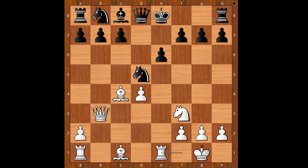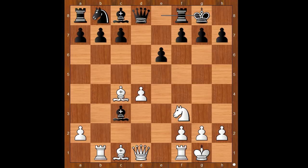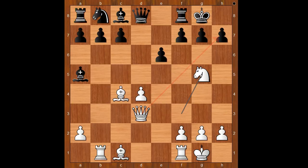If c6, bishop to a3, and if castling, bishop to a3 again. Back to our game. In this position, Israel Caspi captured on c3 with the knight. Pawn takes knight on c3. Bishop to e7. If bishop takes on c3, then rook to b1, after castling, queen to d3, bishop to a5, knight to g5, and again white has compensation for the sacrificed material. Back to our game.